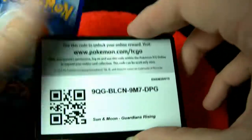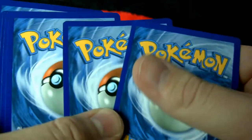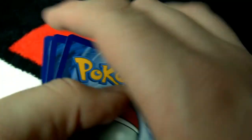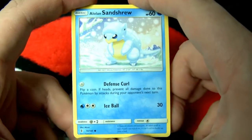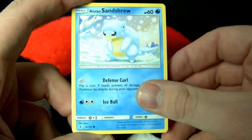We got ourselves the first ever Guardians Rising code card. I was worried that the new set has some poor shove ability, but it seems to be okay. Let's start us off with Alolan Sandshrew — the snow version — moves: Defense Curl and Ice Ball. Moving on.